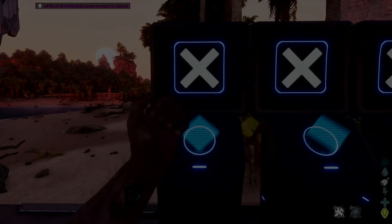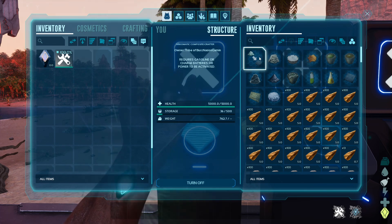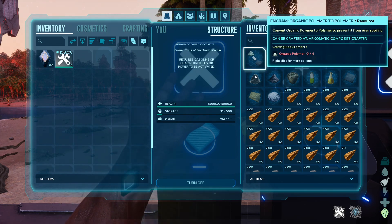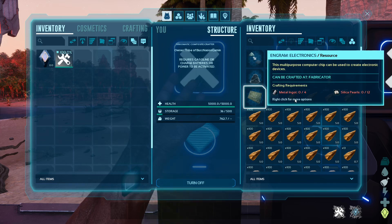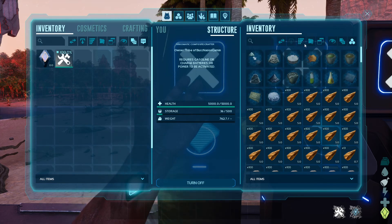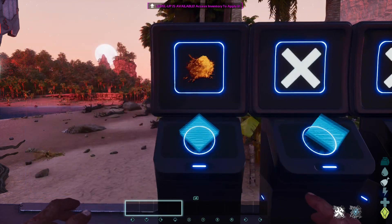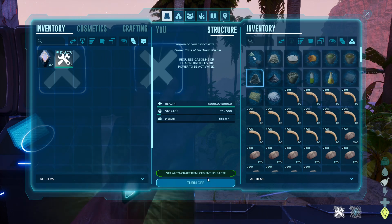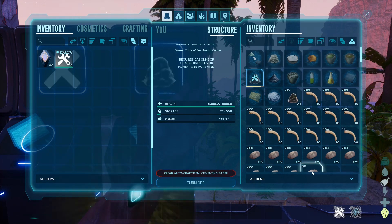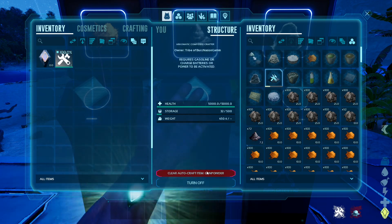After that we have the Archimatic Composite Crafter — it's the same concept as the ammunition crafter, but for composites. Not only can you craft electronics and hard polymer in the composite crafter, but you can also convert organic polymer into hard polymer, which is second to none in my opinion.